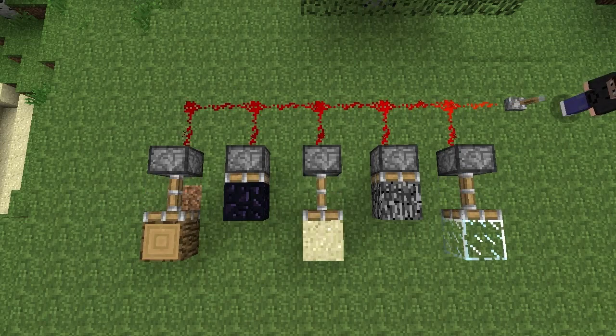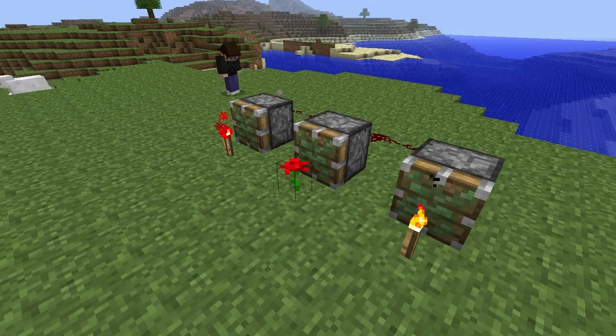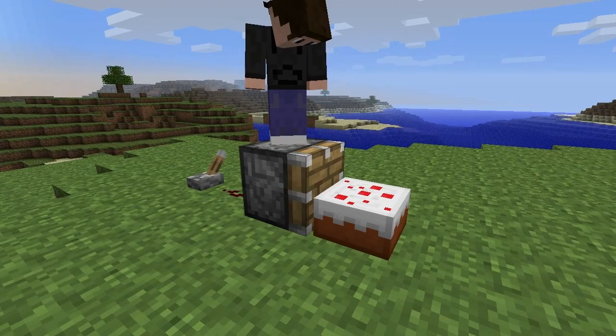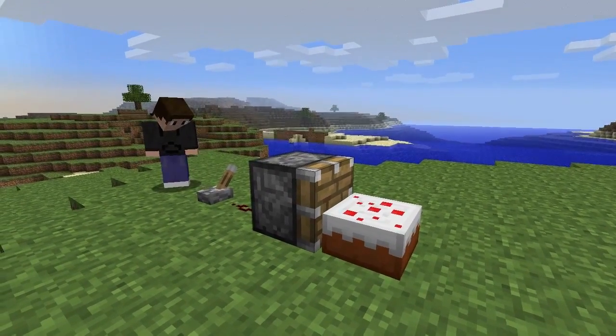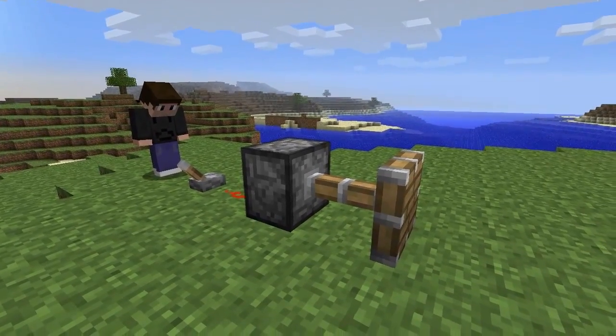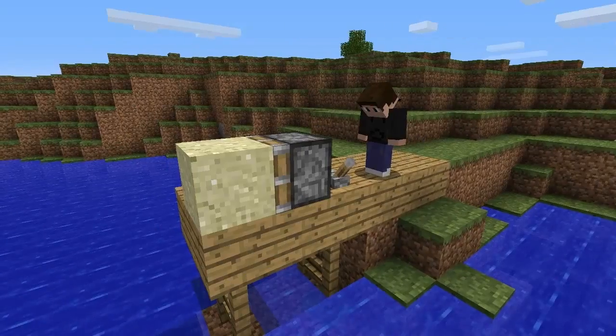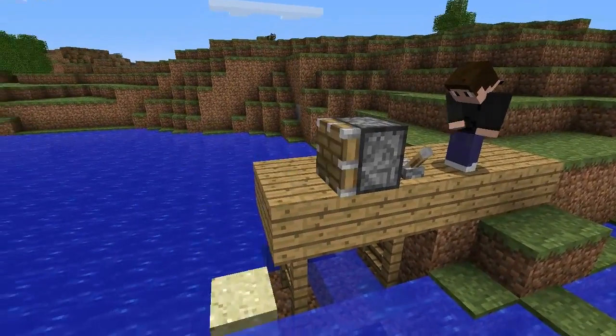Pistons move pretty much every block in the game other than obsidian and bedrock, which is no surprise. Items like levers and torches get broken into their drop form. Through a little bit of experimentation we found out that pistons think the cake is a lie and they just completely annihilate it. All the other gravity settings are the same as before — if you push a block like dirt it will float if there's nothing below it, whereas sand will fall.